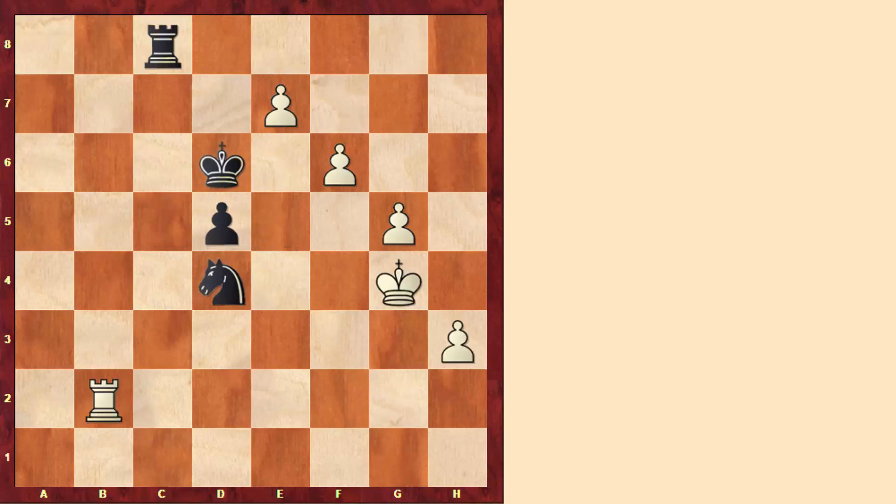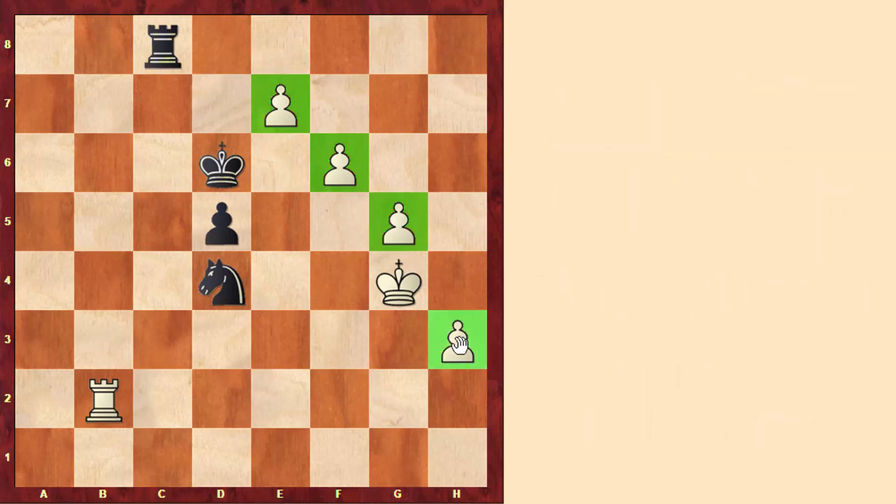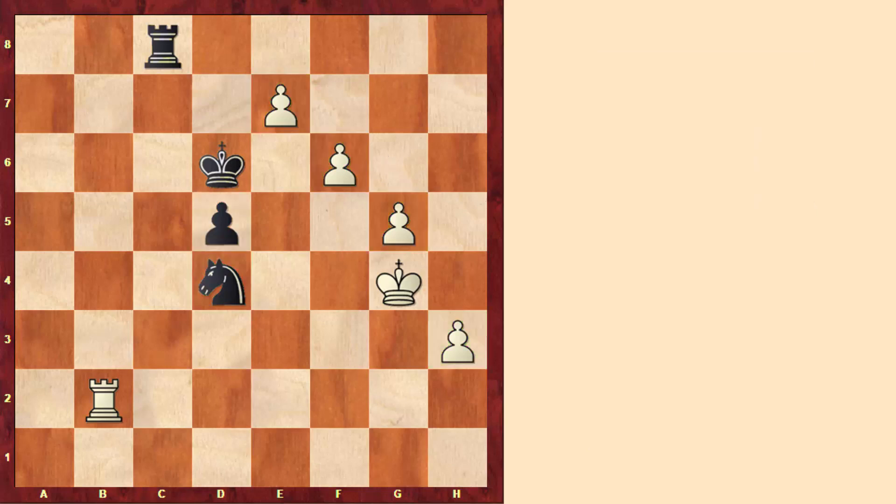So the fewer pieces on the board, the stronger the passed pawn becomes. And if that passed pawn is protected and connected with one or more other passed pawns, they can become extremely powerful. In this next position, white has four pawns against a knight and a pawn — but white has four connected passed pawns, which is very exceptional. Normally, having two connected passed pawns can already be an advantage. Nominally, four pawns against a knight and a pawn would be roughly equal, but here white has an absolutely dominant position.